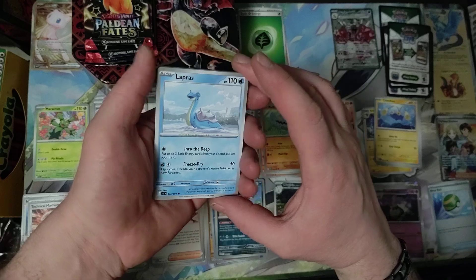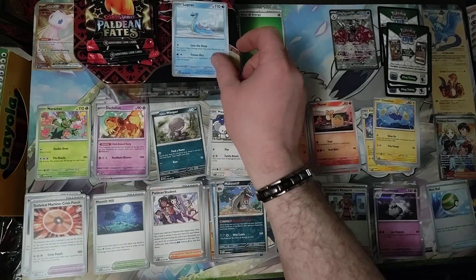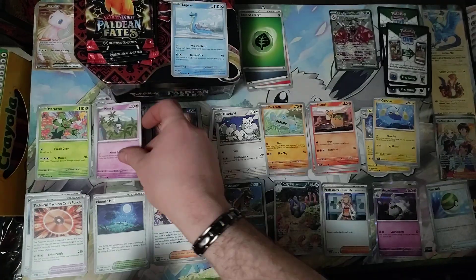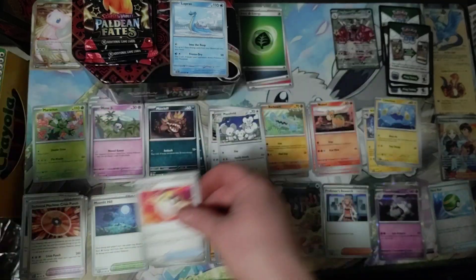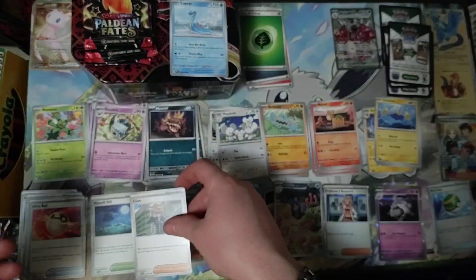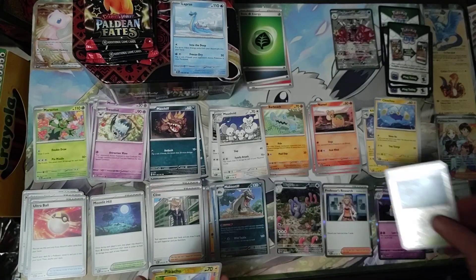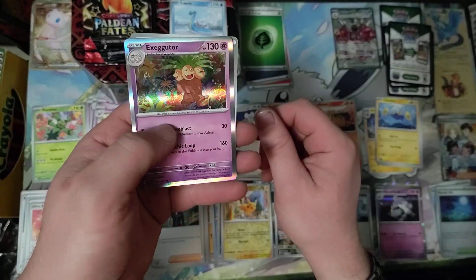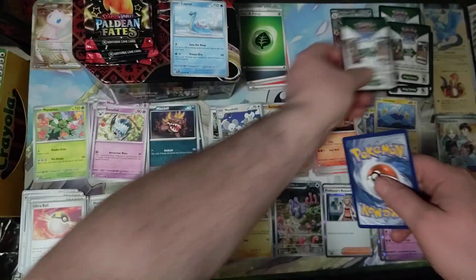Sorry, I've been working out all day and I'm tired. Lapras — don't have any water, huh? Sitting in there. Scraggy, Mime Junior, Mash Shift, Ultra Ball, Swoobat, Clive again, Moonlit Hill Reverse Holo, Pikachu Reverse Holo, Exigutter — Holo and Darkness Energy.